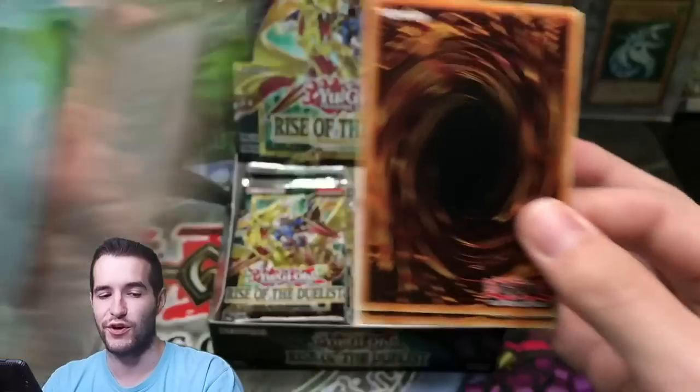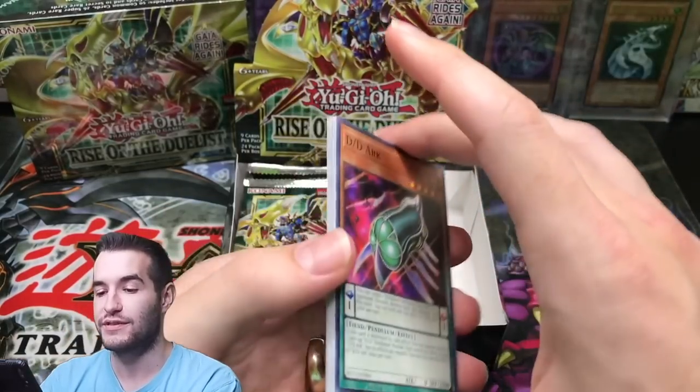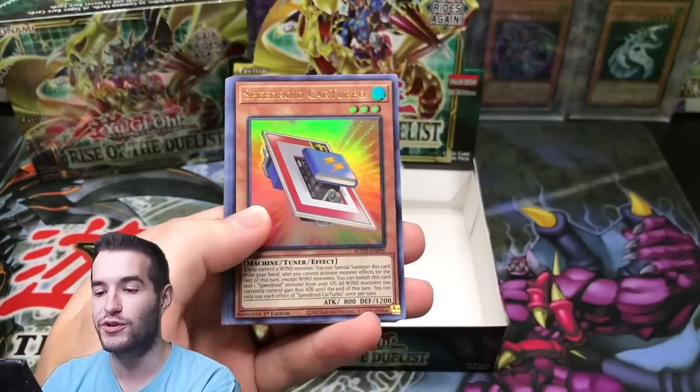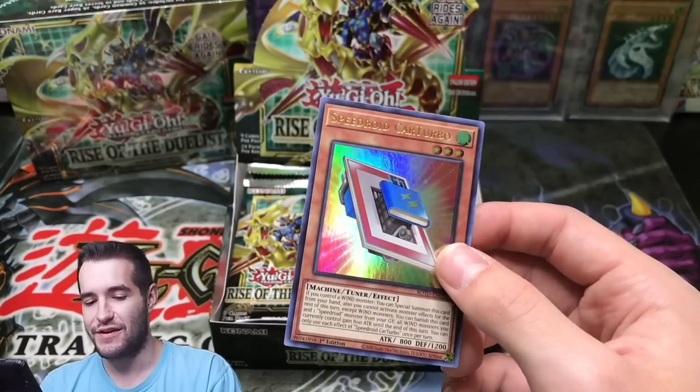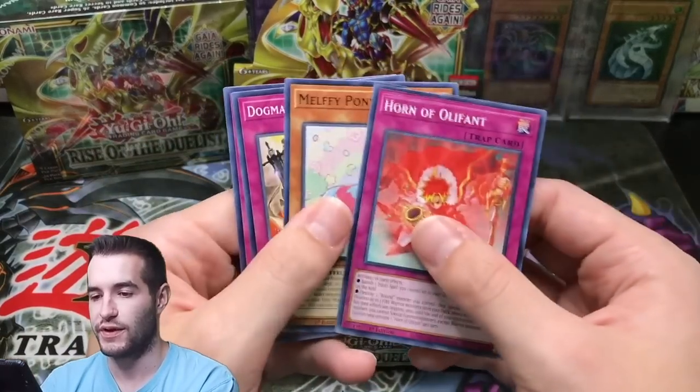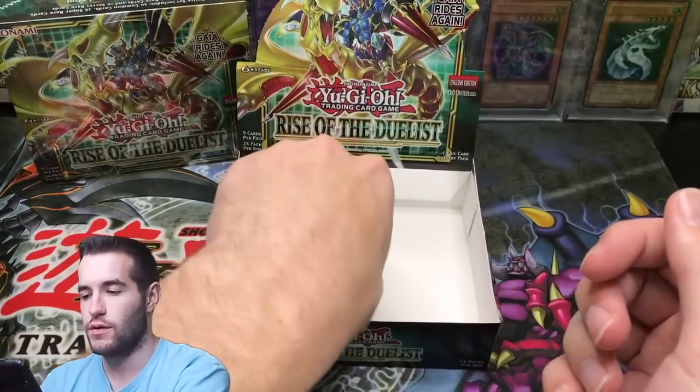Or maybe they'll just go back to Ghosts for those — they're doing Ghosts with Raw anyway, so it's going to be awesome. Speedroad Kartrover — see, look, we're pulling the same Ultras. Pulled two of these. What was the other card we pulled twice? Was it a Trap card, I think? I can't remember.